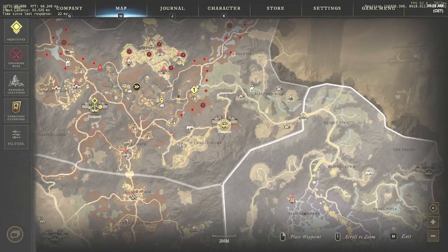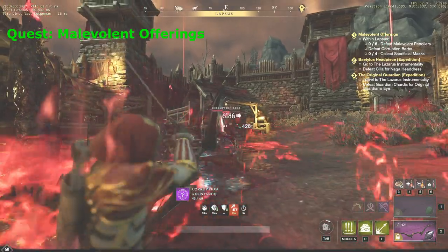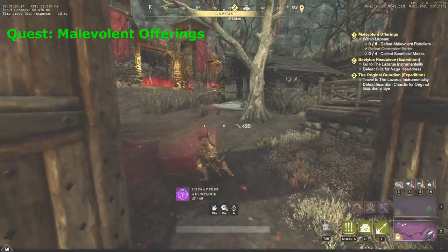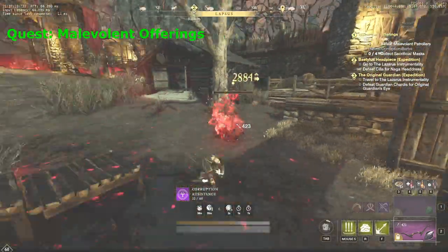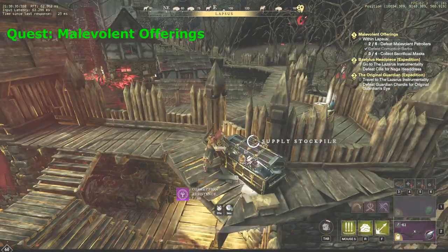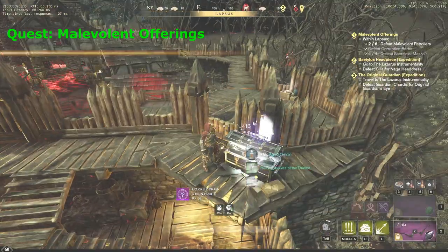Now we should go to Fort Plapsus, which is fortunately not far from the outpost. This part is relatively easy. You will have to kill 6 patrollers, destroy 1 corruption barb, and loot 4 supply boxes to get the quest items. As long as you're here anyway, you can also find 3 supply stockpiles in this fort — looting them might help you to increase your watermark. If your watermark is not maxed yet, consider watching a video about it on my channel.